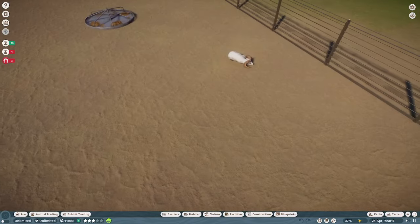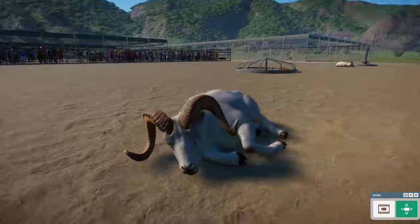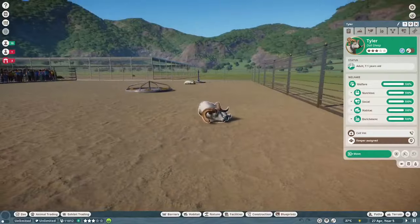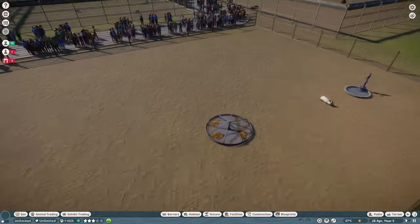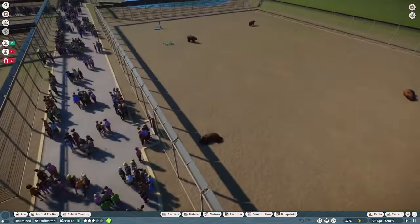We also have our Dall Sheep, which even though you can't really see it here, they've had some changes to the horns and the textures, but also got some new variations — particularly the Stone Sheep, which is a much grayer version of the Dall Sheep, a subspecies.